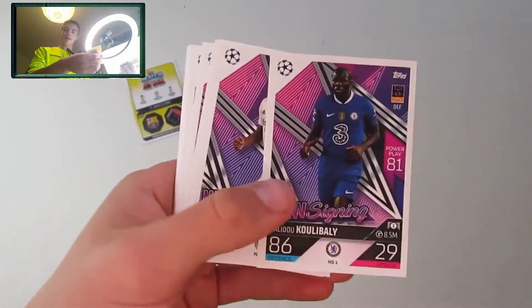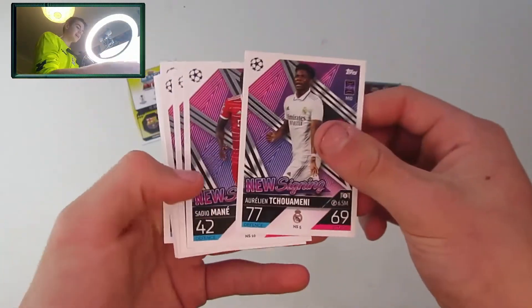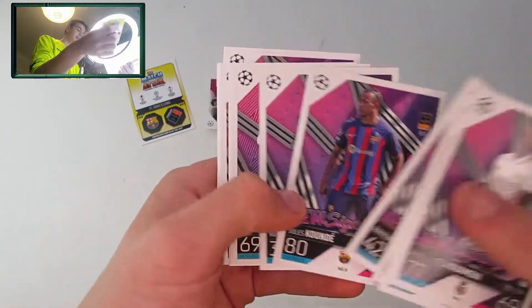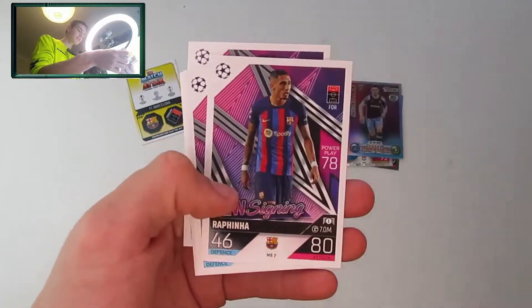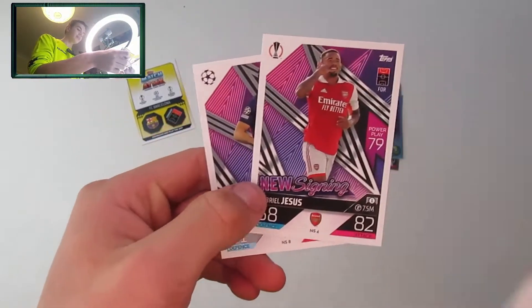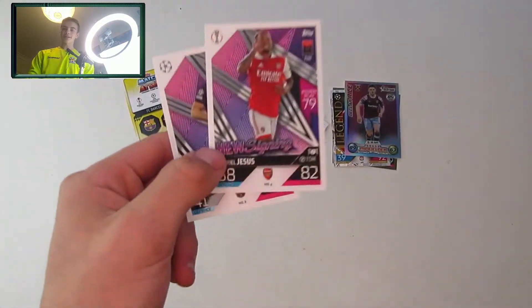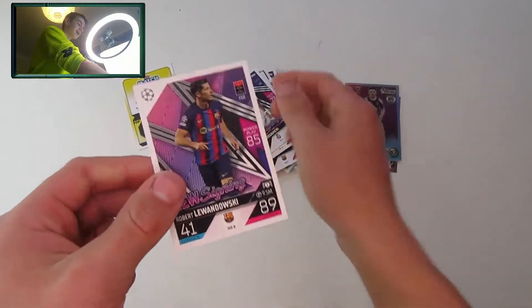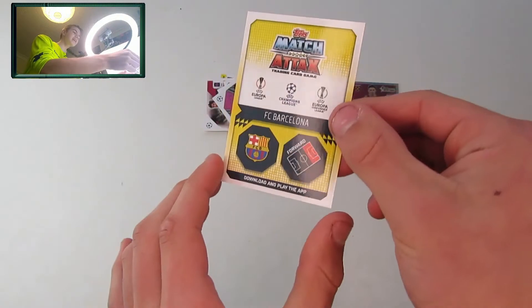We get Pogba — though he has picked up an injury so he is a bit injury prone. We also get Koulibaly, Tchouaméni, Sadio Mane, Di Maria, Raheem Sterling, Kounde, Romelu Lukaku, Bissouma, Richarlison, Rafinha, Bremer, Bergwijn, and Gabriel Jesus. Arsenal winning 3-2 — not the greatest result for Liverpool, not going to lie, but it is what it is.